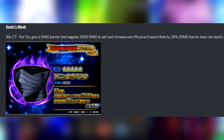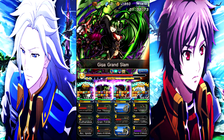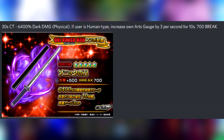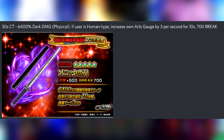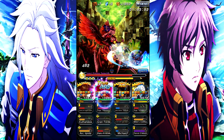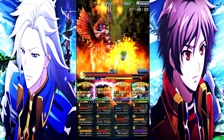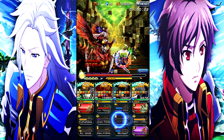The damage barrier does not stack. Sonic's Mask is a 5-star defense item with 500 defense. The last gacha equip is Sonic's Katana: 30-second cooldown, 6400% dark physical damage. If the user is human type, increase own arcades by 3 per second for 10 seconds, 700 break. With a 30-second cooldown, it's essentially a worse Earth Mirror True Weapon, so if you don't have that, this is an option.